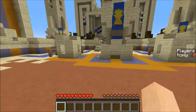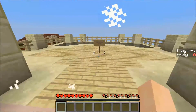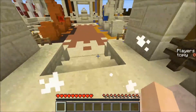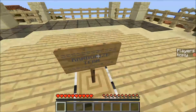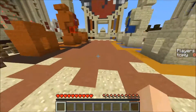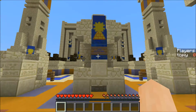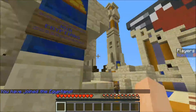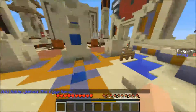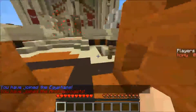First of all, I'm going to show you the team choosing mechanics, which is really simple. If you want to have a random team, you just walk through these particles or press on this. If you want to join the Egyptians, which is one of the teams, you press on this sign or just walk through these particles. And it's the same for the Archaeologists, which is the other team.